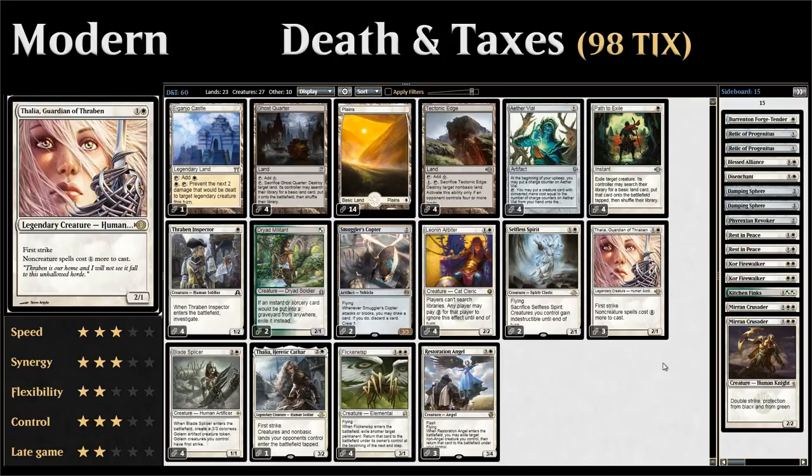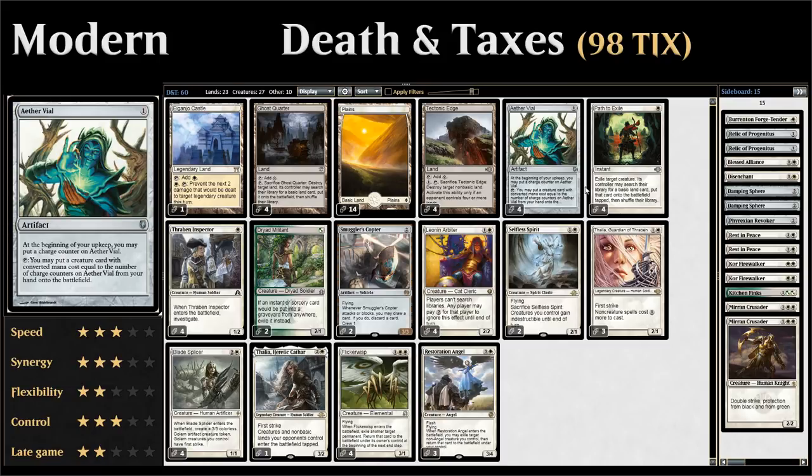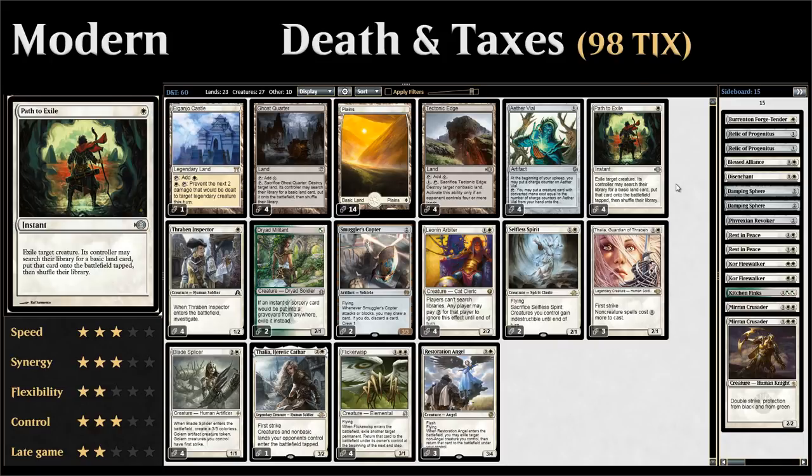Let's take a look at the entire deck list. Starting with our one-drops: Aether Vial is a one-mana artifact that lets us sneak creatures into play. Every turn we can add a counter on the Aether Vial, then tap it to put a creature from our hand into play with converted mana cost corresponding to the number of counters. This lets us play creatures while avoiding counterspells, and frees up our mana to use cards like Ghost Quarter and Tectonic Edge. We also have four copies of Path to Exile, the removal spell of choice that synergizes nicely with Leonin Arbiter.